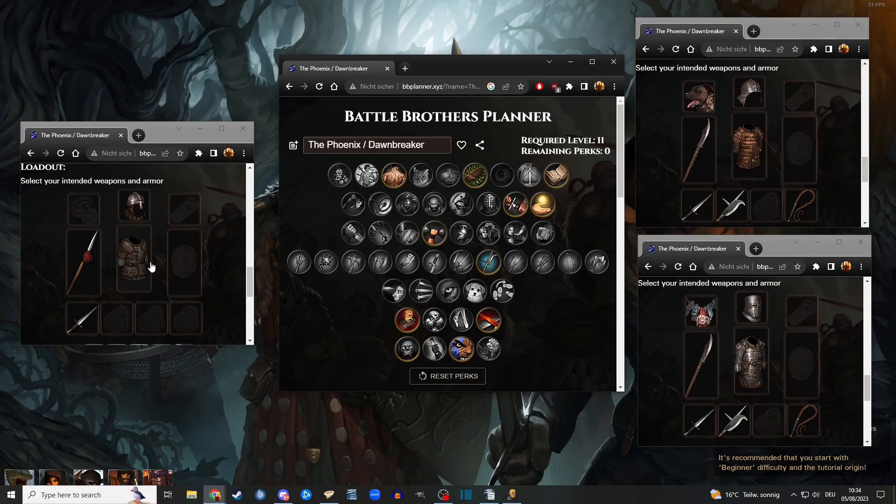Gear-wise, in the beginning just give him whatever gear you have — not the best gear, there are better versions of the helmet for example, but he doesn't use a lot of fatigue early on so you can give him anything. Just any reach weapon and he will do a lot of damage and support your bros. You will always carry a dagger to finish downed targets and get the loot.